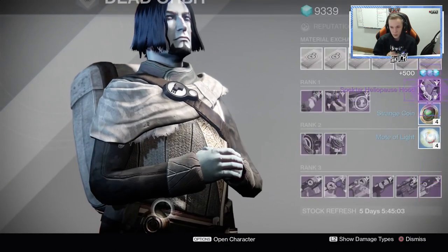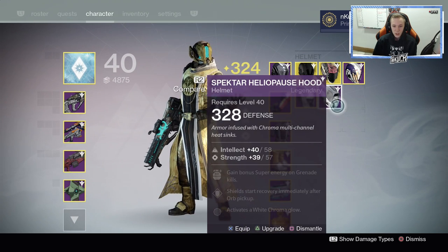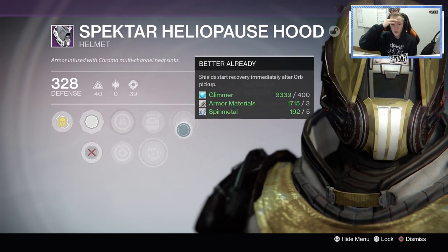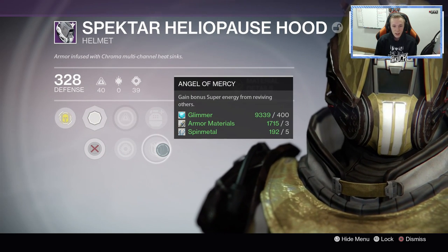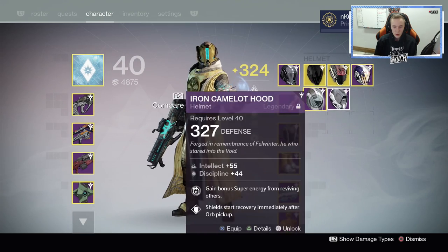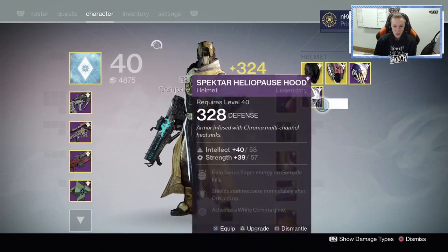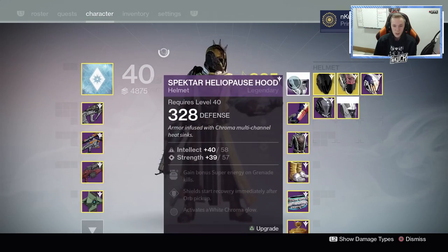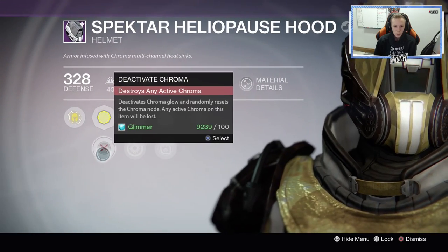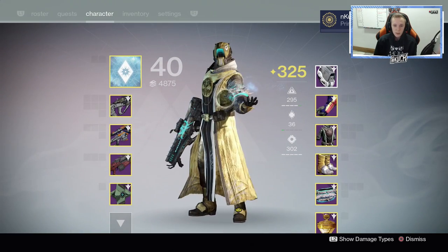We get a helmet. I like it. But the question is — is it going to be Intellect Strength with good rolls on it? Intellect Strength... it's not bad. Oh, it's the same as this one! Again — no way. I did not just get blessed. Gain bonus super energy from reviving others, which is a PvP perk, and shield star recovery immediately after orb pickup. It is identical to this one, and it has Chroma on it. Ladies and gentlemen, we found a winner! It has the exact perks that I need, so I am definitely going to keep that. Let me quickly show you how this looks with Chroma — rolling for blue. Yellow, white, yellow, blue — there we go. Not bad, that looks pretty cool. I'll take it.